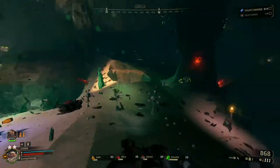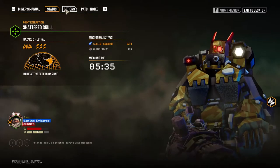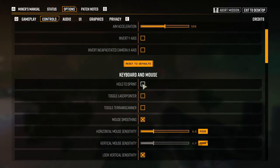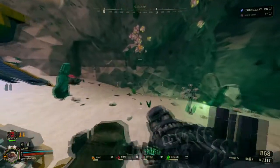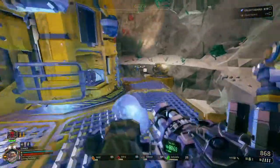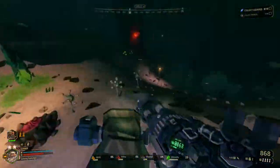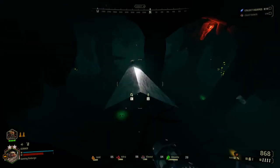It matters whether you're using toggle sprint or hold sprint. You can change it under controls in options. I'm using toggle, so I just press shift and I'm sprinting without holding it. Then if I stop holding forward, I'm not sprinting anymore. Use whatever is most comfortable for you, but you have to understand how it works and use it effectively.